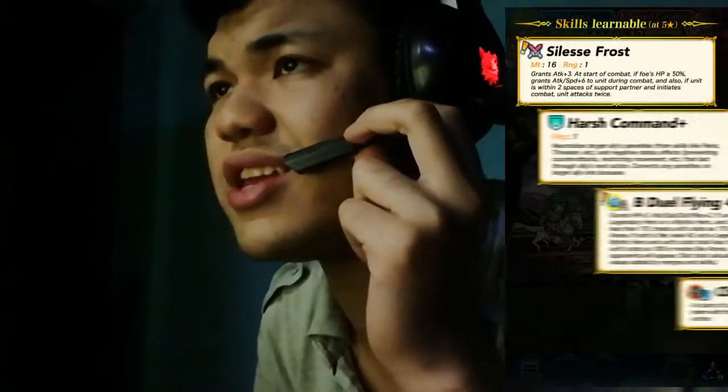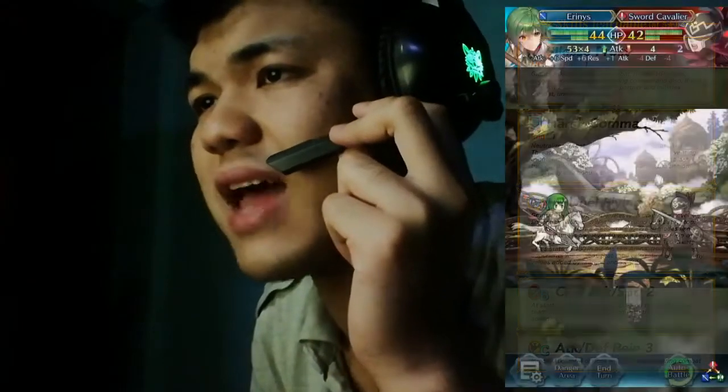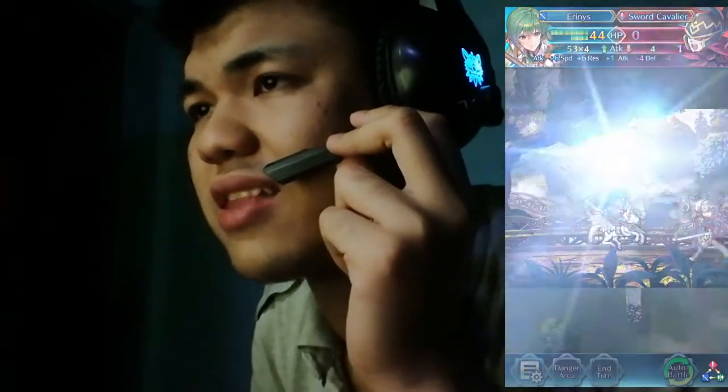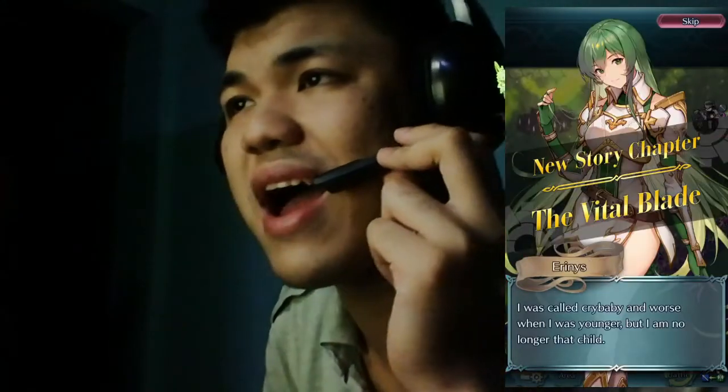It's Lex Ernest Knight. An active end for Ernest Knight is Erinys. Erinys is using Seelix Frost, Harsh Command, B2 Flying 4, Tilt Attack 2, and Attactive Brain 3.